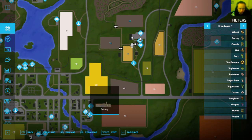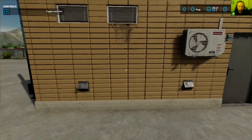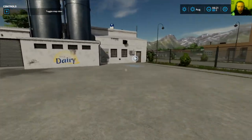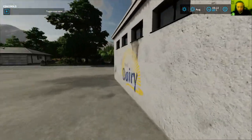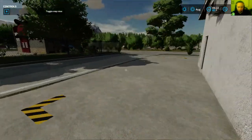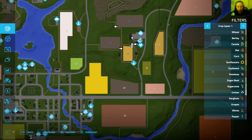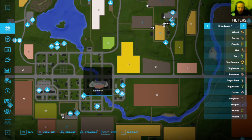Down here you have the grocery market, then you have the dairy, and a bakery right next door. Let's visit these two areas - you've got your bakery and your dairy. I imagine these are all probably standard production prices, they usually are, so I'm not going to dwell on that. Then you have a gas station and a spinnery.